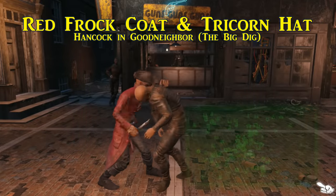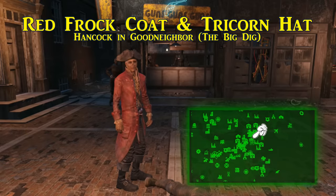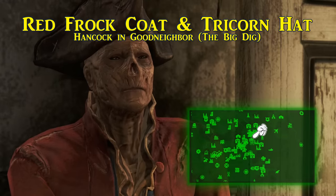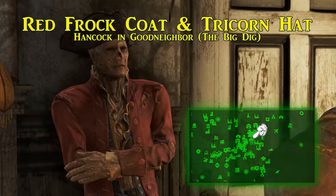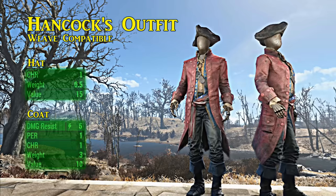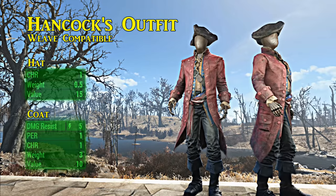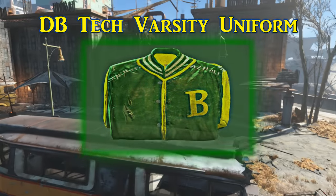The companion armor that takes the most steps to acquire is the red frock coat and tricorn hat, worn by our ghoulish mayor of Good Neighbor, Hancock. When you arrive at Good Neighbor, one of the guards will mention Bobby No-Nose who's looking for someone for a quest called 'The Big Dig.' Make sure the quest ends in Hancock's favor and he'll become your companion. The tricorn hat gives a bonus of one to charisma, while the red frock coat gives an energy resistance of five with one point to charisma and perception. The red frock coat is ballistic weave compatible.